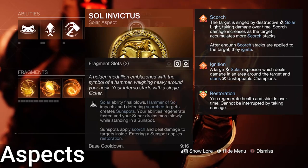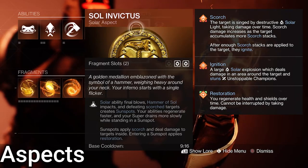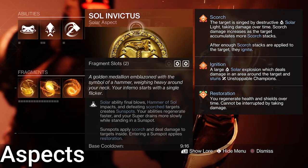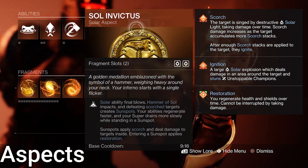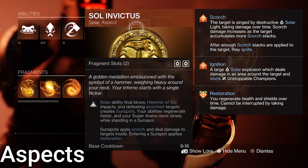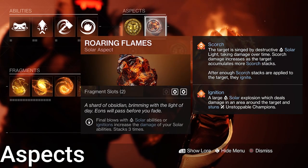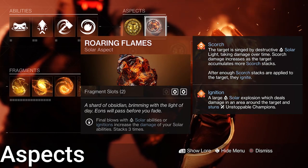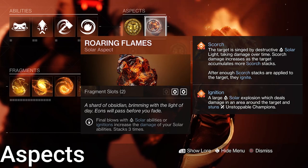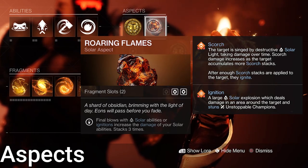For aspects, we want Sol Invictus. Solar ability kills, Hammer Sol impacts, and defeating scorched targets makes a sunspot at the location. Abilities regenerate faster, you gain restoration, and your super drains slower while in a sunspot. Enemies also take damage when in a sunspot. The second aspect is Roaring Flames. Ability or ignition kills increase ability damage for a short time, stacking up to three times. With this, our pocket fireballs can do some insane damage.